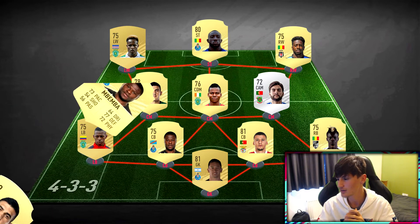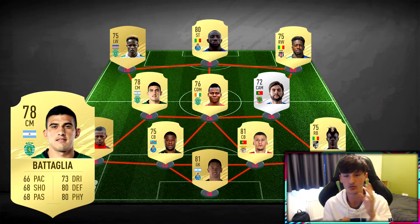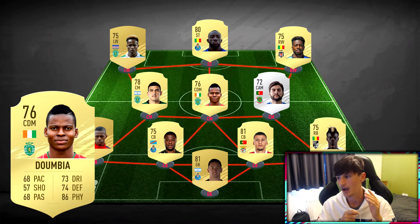In the midfield we've got Bataglia — in terms of midfield roles he's pretty much your centre mid, maybe a bit more of a CDM. Next to him we've got Dumbia, who's just going to absolutely body people — high pace, physical centre mid who commits all the fouls and goes in on every single player. You might even get a card off him, he's likely to rack up yellow cards across your Champions or Division Rivals games.